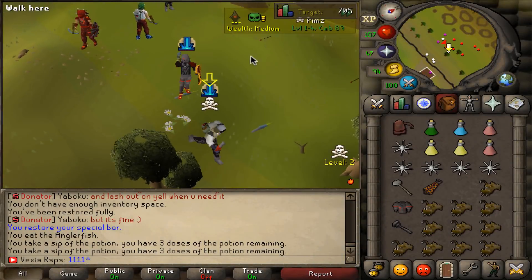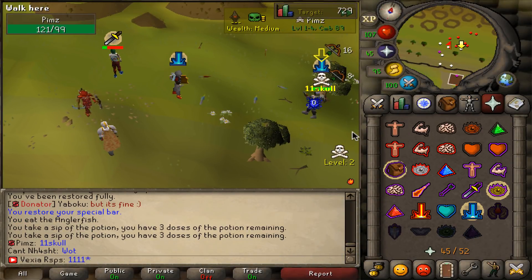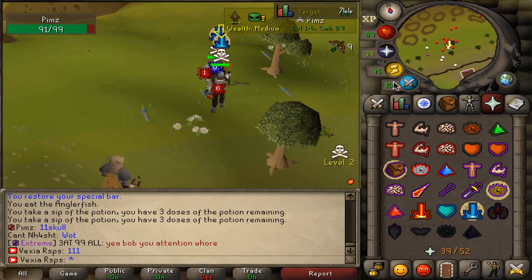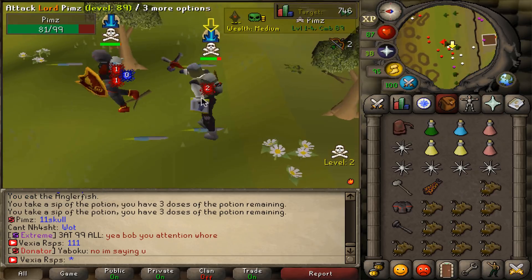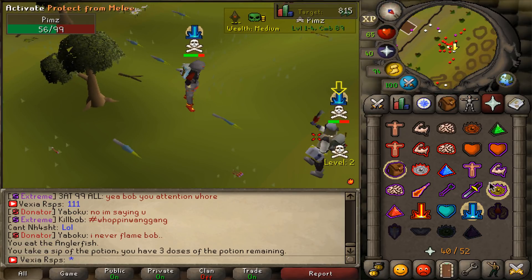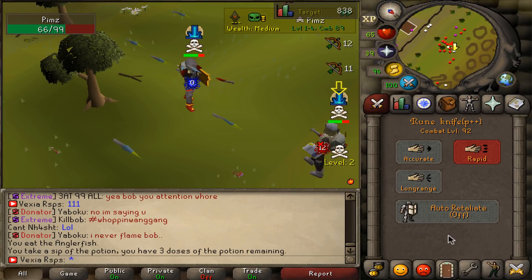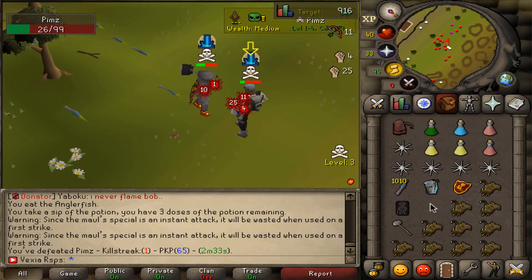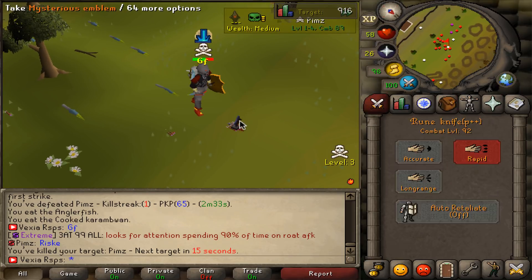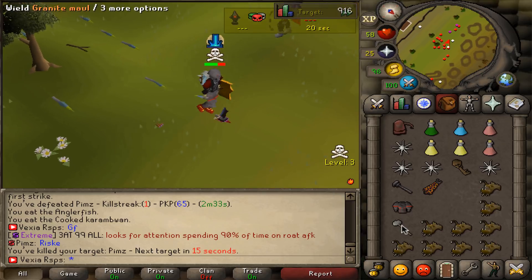Alright boys, we have a first fight here with Prims. Let's go. He's asking us to skull — I mean, why not? We're rich anyway, boys. I'll just show you how OP this combo is. He's pure range, I'm pretty sure, because he has the crossbow. Oh my god boys, that worked. Holy shit, good fight. He risked it and we actually got a mysterious emblem from that. Nice. Let's go for a second kill straight away.